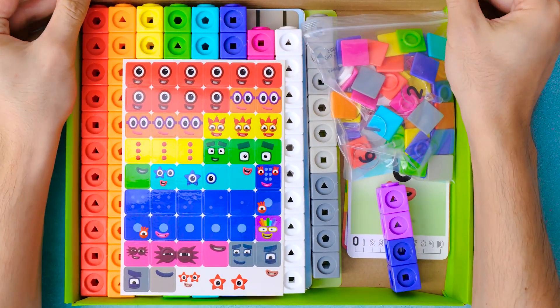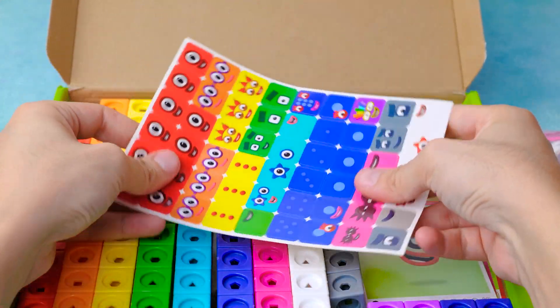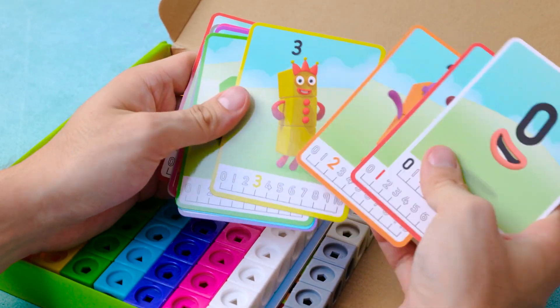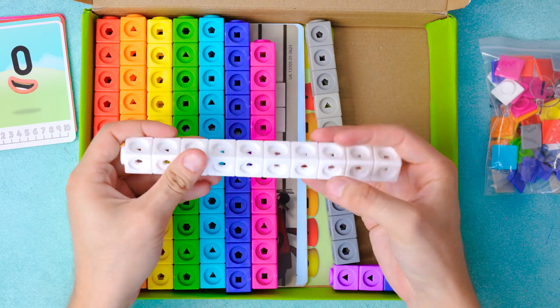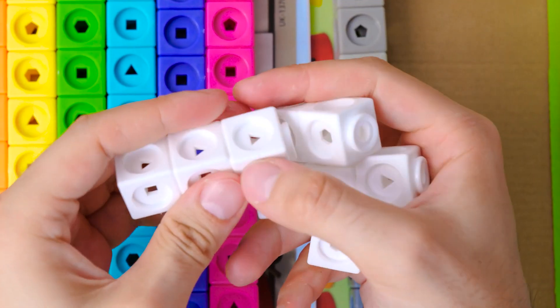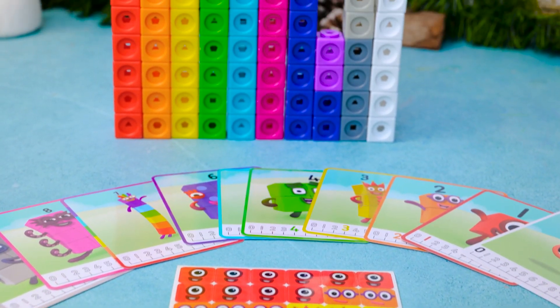And now let's open the box. Wow. There is so much stuff in here. Just look at these colorful stickers. And these are some cards with fun characters. And I really like these towers. We can play with them like this. Hmm, I wonder what all these things are for.